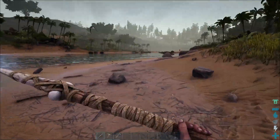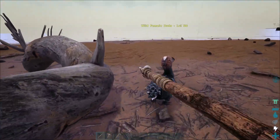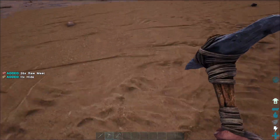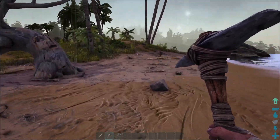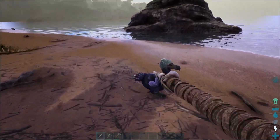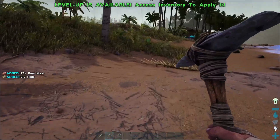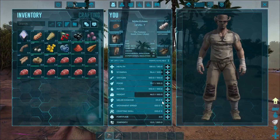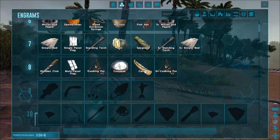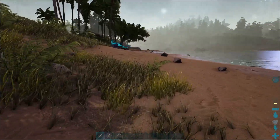I think we're gonna do a little bit more hunting. The dodo is gonna be our best bet right now for more meat. For anybody who doesn't know: pick will give you more meat, hatchet will give you more hide. We're just breezing through these levels. One more level until we can get our bolas and really start doing things.